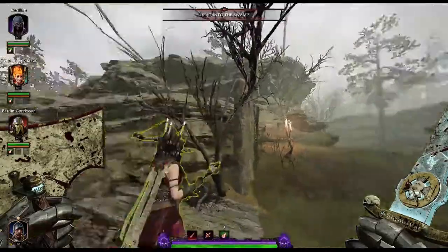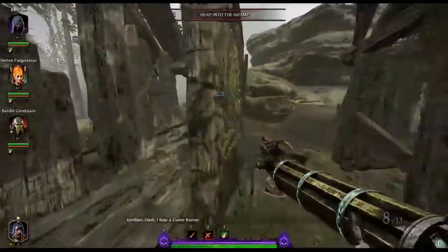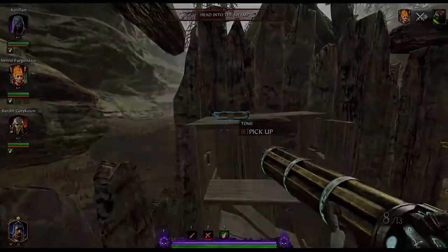First off, at the very beginning of the map, before your first drop down, hang a left here into Andrea's Den — which I am convinced is a Diablo reference — and pick up your first tome off her bookshelf.